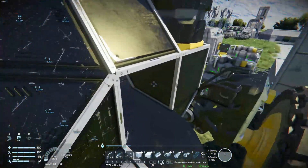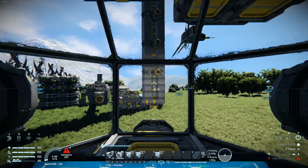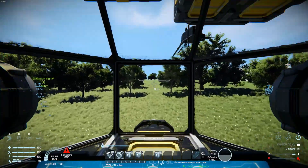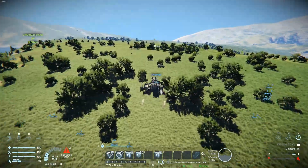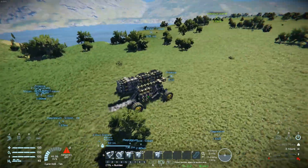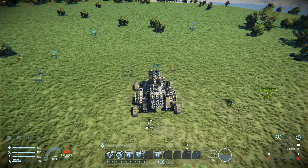Let's go out and mine some ore. I'm just going to drive out and find some. I kind of want to do iron because it's quite noticeable — easy to see when underground. But let's just see what we find. I found some iron.